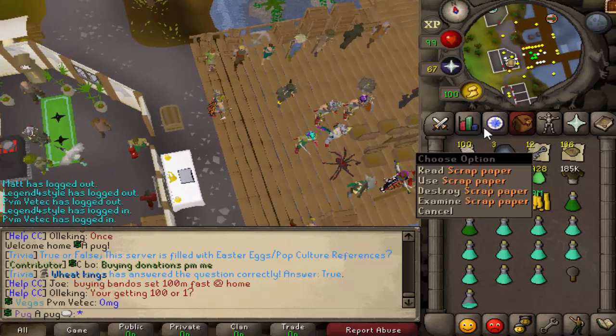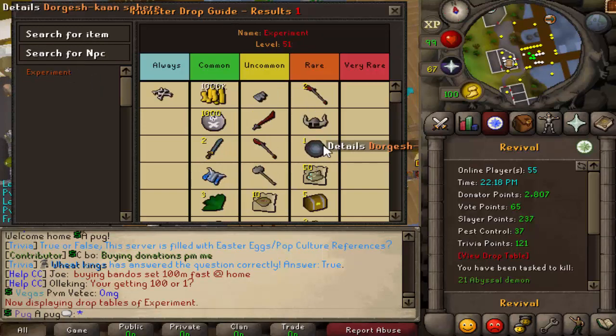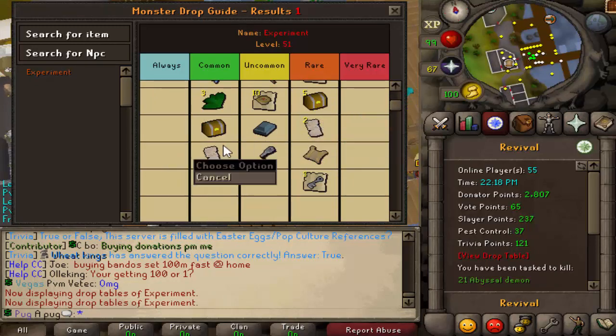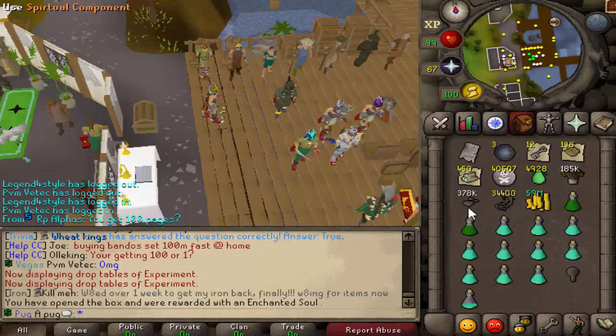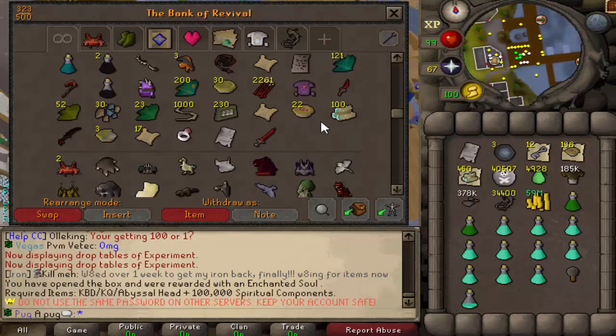I'm thinking we could probably do with a buff. Looking at their table, they have it on their uncommon and rare tables. I think adding it to the uncommon table, which will make it more common, will help. I think maybe improving a couple of these other drops as well. But it's really not that bad. It's a gamble — it's an equal rate, you have an equal chance of getting anything from it, the same chance of getting a Garden Pie as you can get an imbued heart.